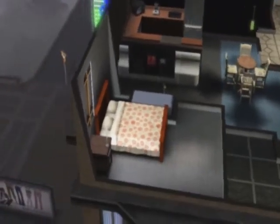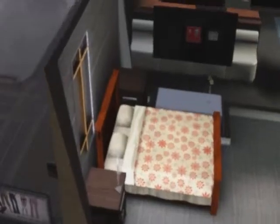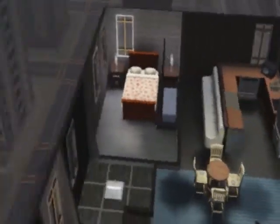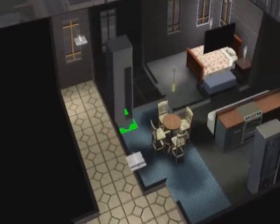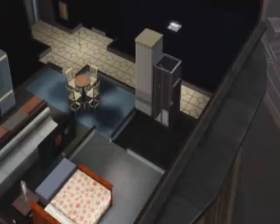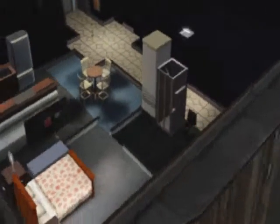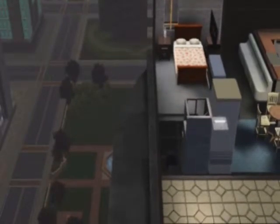If I were a Sim in this game I'd enjoy this house — it's beautiful and spacious, with one and a half bathrooms, which is hard to accomplish. That's my half bathroom; I kind of cheated with it but I think it works out great. It means guests don't have to go into your main bathroom, which I think was an awesome idea.